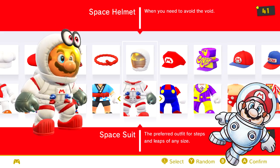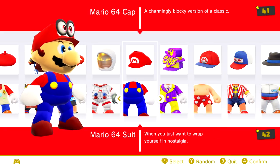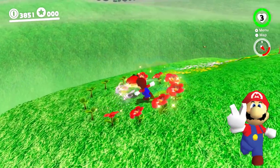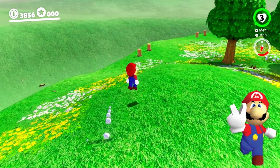While playing levels in the Space Zone, Mario wears a similar space suit. The Mario 64 cap and suit is obviously a no-brainer, giving Mario his very polygon-like appearance based on Super Mario 64, which was Mario's big debut in 3D.